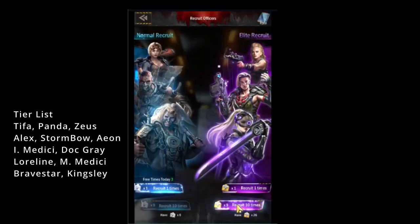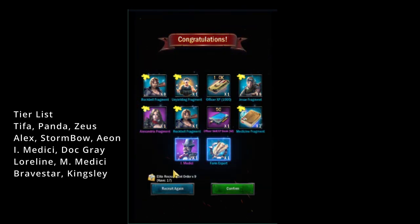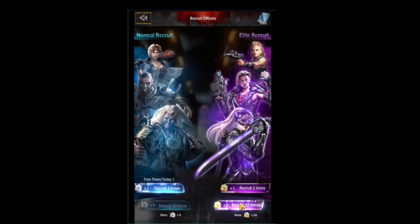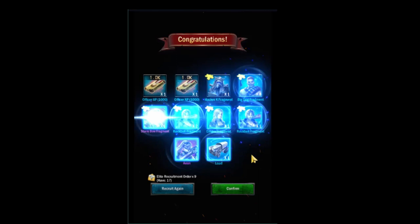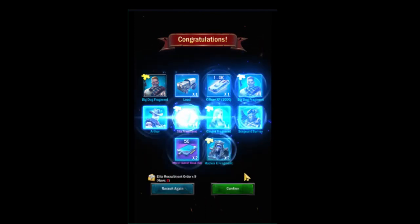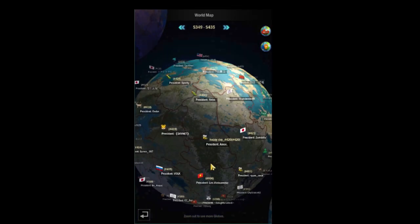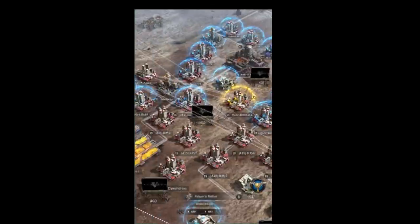Let's see if we can get better luck on number three. Medici — that's another farm — but we did get an Alex fragment and two Zeus fragments, so that could be a fighter. And on our last one we get a Stormbow and an Aeon, and then Tifa — Tifa is the best war officer — so we would probably keep that one as a fighter. The other one had three different purple officers so I would probably keep that as my second fighter.